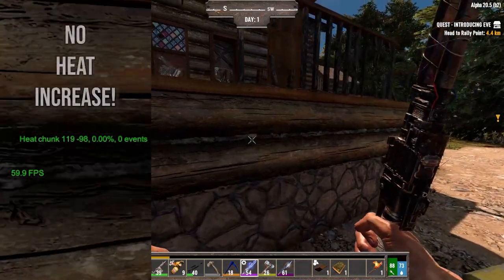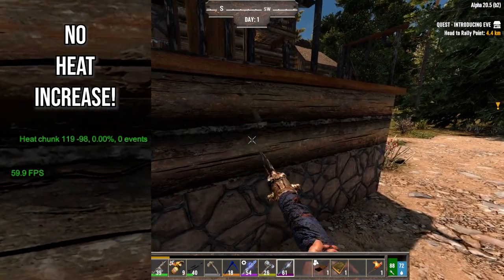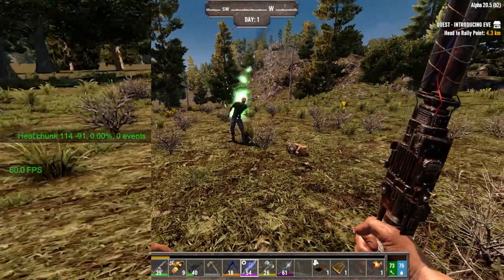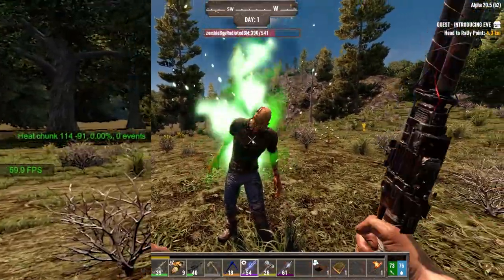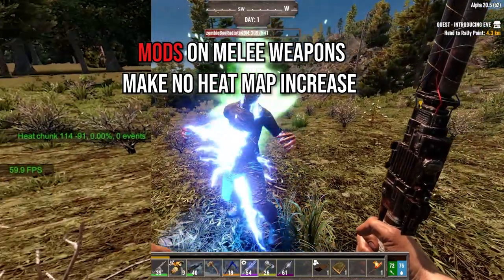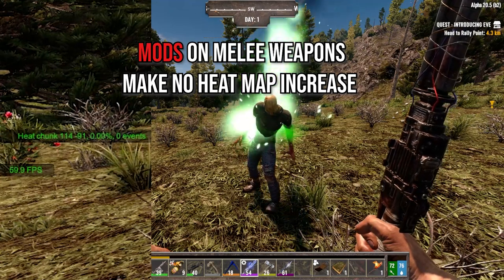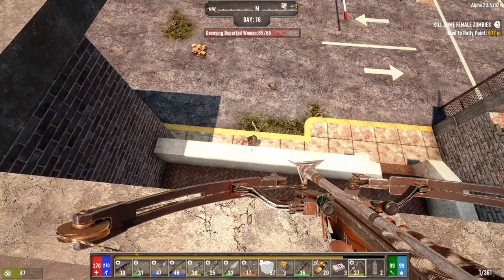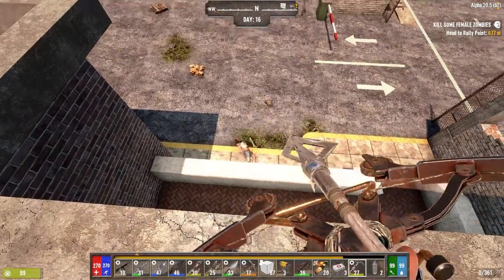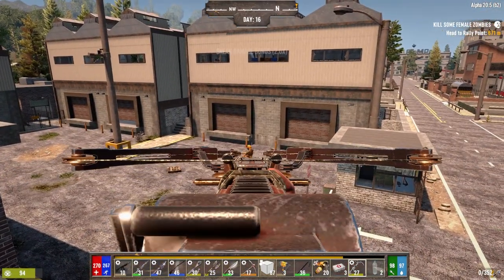Melee and archery weapons produce no heat directly. All your melee weapons can be used to your heart's desire — they will not produce any heat. If you add mods to your weapons like shock, fire or cold, make as much audible noise as you want and it'll make no difference. This is why players often prefer to use them. Besides being cheaper to maintain, shooting your guns while exploring a POI has a much higher chance of bringing in a screamer. Your ranged archery weapons also fit into this group — bows and crossbows are silent when it comes to heat noise. A great choice for any assassin trying to avoid screamers.